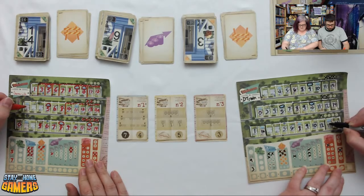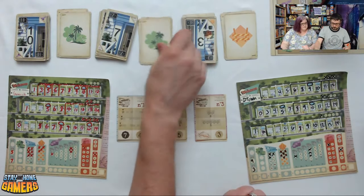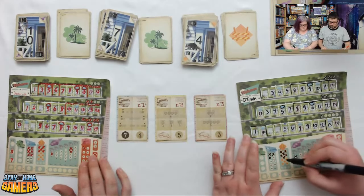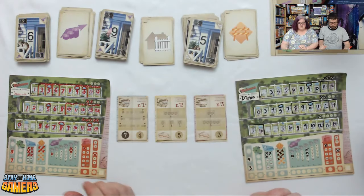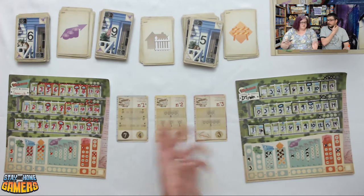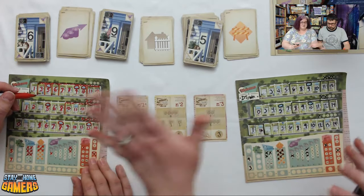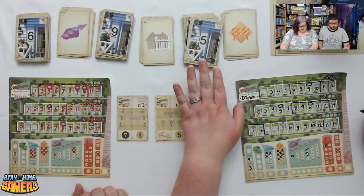Brian uses the 3 temp to make a 13. Darcy does a 1 with the temp. Next: 10 park, 7 park, 4 temp — Darcy uses 4 temp to make a 3. Next: 6 real estate, 9 fence, 5 temp. They note it's always three stacks regardless of player count — it doesn't even change for solo, though solo may use a different special card. Brian uses the 5 temp to make a 3.